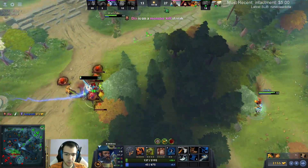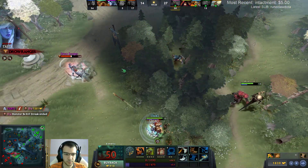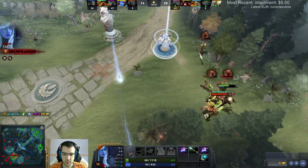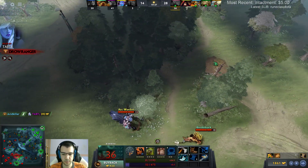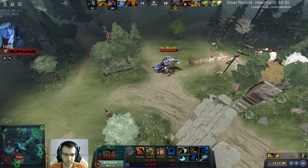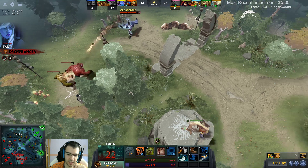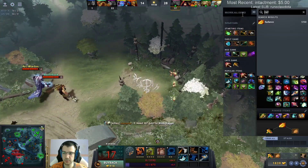Wait, what? That was a good hook - he hooked me from the trees. Oh, he died - nice. I have 3k HP already. Yeah, and with the 25 strength talent I don't need any HP items. The items I have are perfect. Wait, I have 3k gold - how?